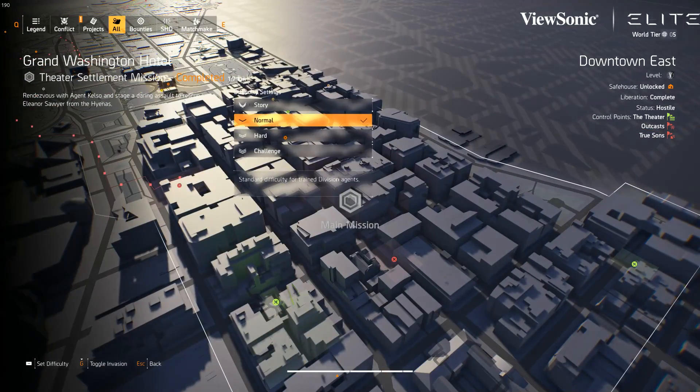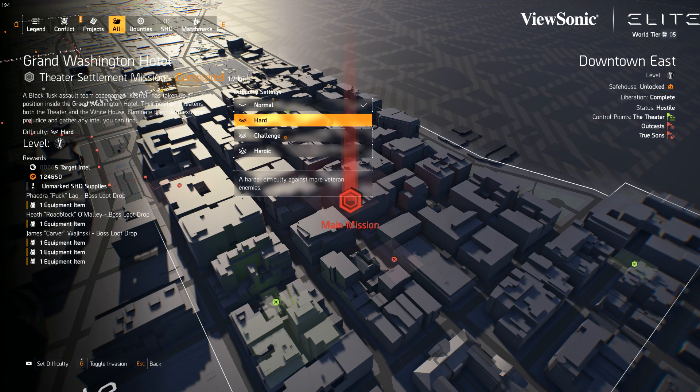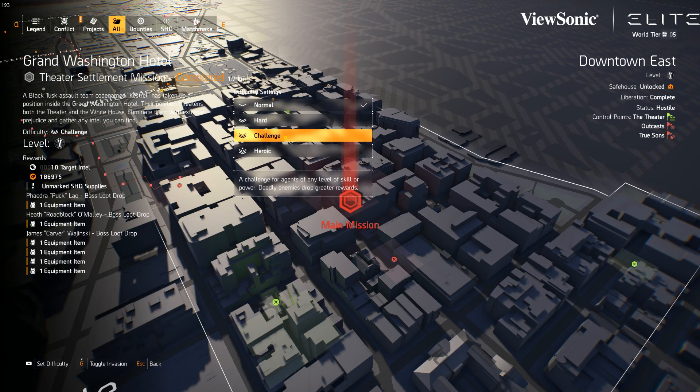After you've done all the strongholds invaded, you can then go to the Grand Washington Hotel invaded and get the final blueprint. Terrible description, I have no footage of this, but that's essentially how you do it.